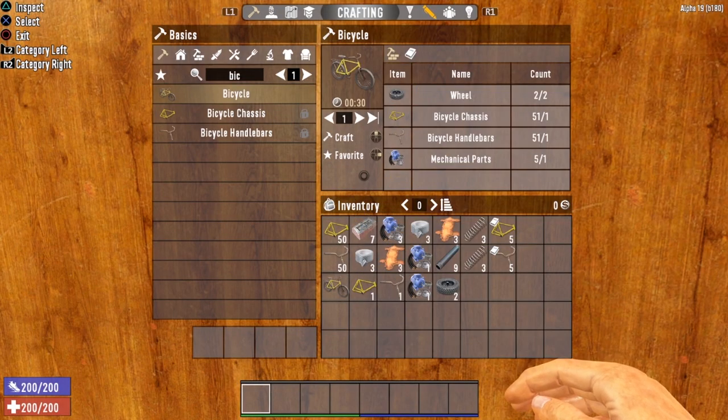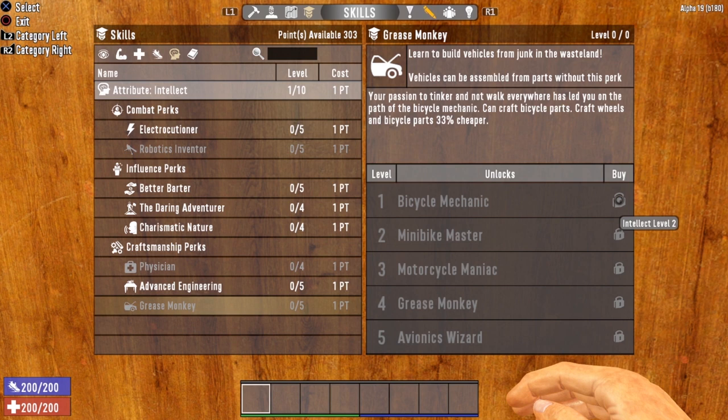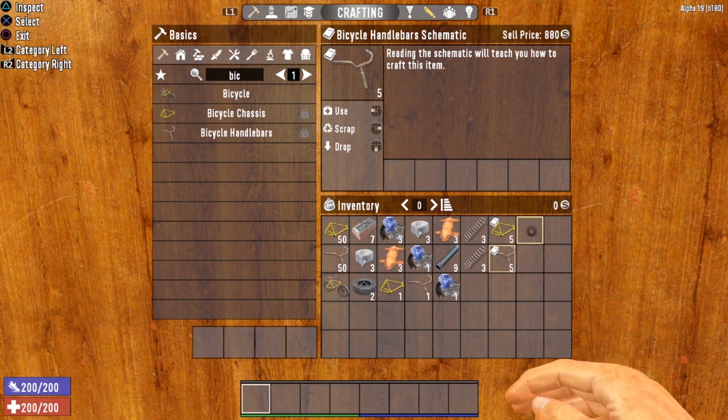The first vehicle available to most players is the bicycle — a no-frills, very simple form of transportation. The first way to unlock bicycle crafting is with the Grease Monkey perk in the Intellect tree. You will need to get your Intellect up to level 2, then you can unlock Bicycle Mechanic. Another way to unlock crafting for the bicycle is to find the schematics for the main components. Each vehicle has two main components you must craft before you can put together the finished product. For the bicycle, you need the chassis and the handlebars — or you can find the schematics out in the world.